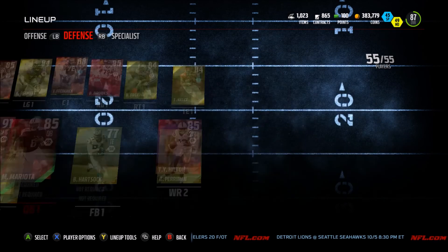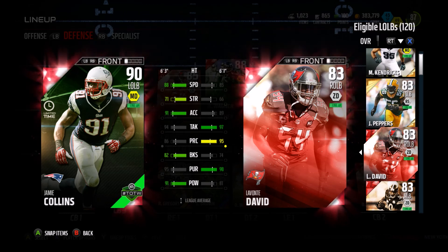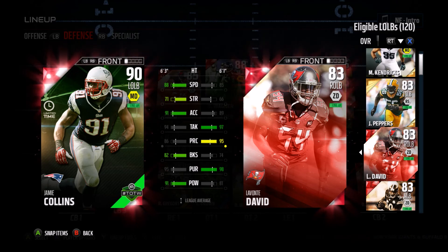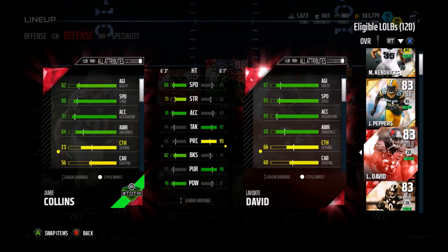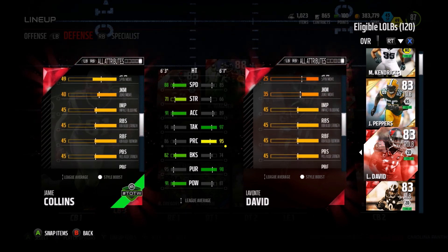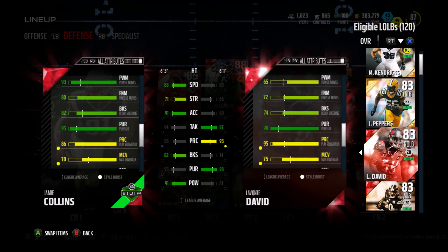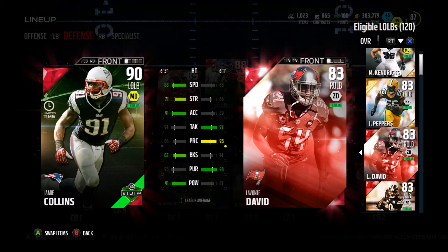That's it on the offensive side. On the defense, we got a 90 overall limited edition Team of the Week Jamie Collins — 88 speed, 91 acceleration, 94 tackle, 86 play rec, 82 block shed, 95 pursuit, and 91 hit power. This dude is a beast. 73 catching as well, 94 tackle, 95 jump — a great user. He's got some pretty solid zone coverage, 88 zone, which is fantastic. An all-around great card with Jamie Collins.